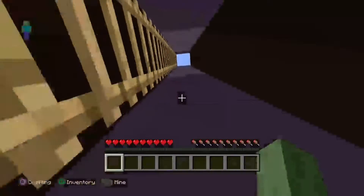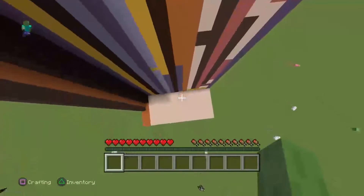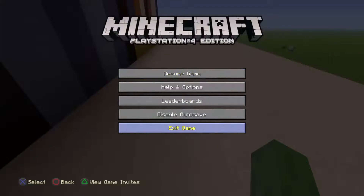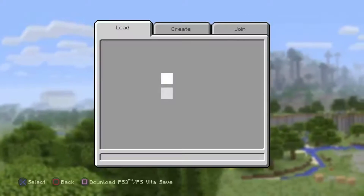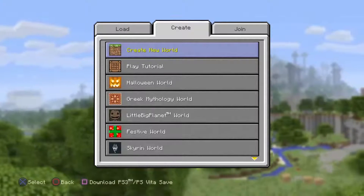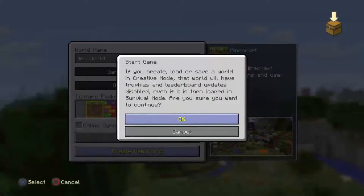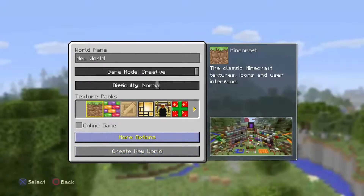I'm not done with it yet. I'm gonna go work on a different section. I'm actually gonna go make a server. The problem is I can't write in color on PS4 — I can only do it on Pocket Edition. That's a problem because I don't have a screen recorder for Pocket Edition anymore. Let me make this flat.